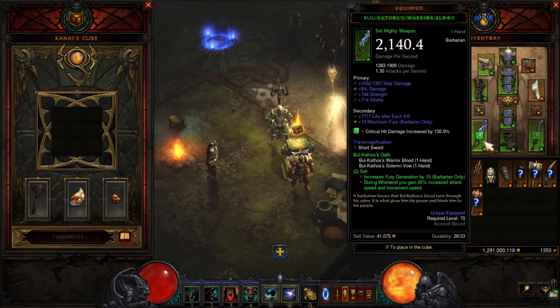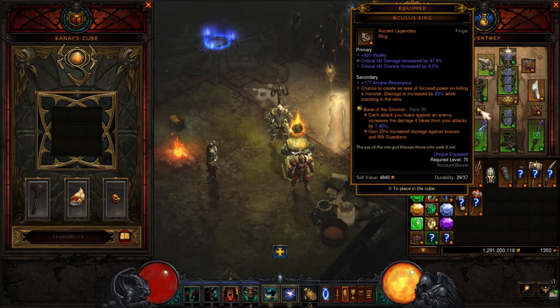Also when you are casting Whirlwind, you will get 45% attack speed and movement speed. For the rings, we wanna use Oculus Ring or Convention of Elements. I'm using the Oculus Ring — this can cast an area of focus power. I'm just wondering why I am not using Convention of Elements, because that's supposed to be better.